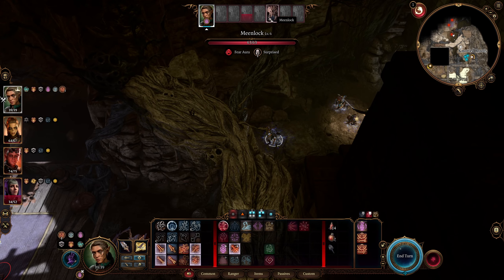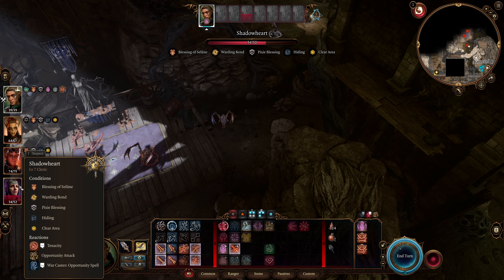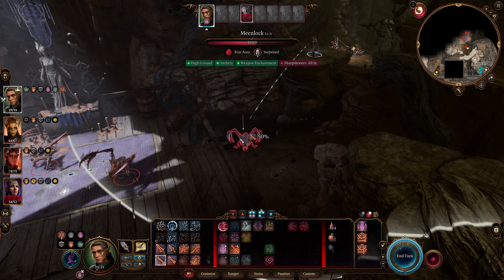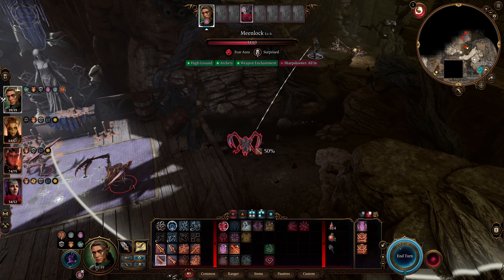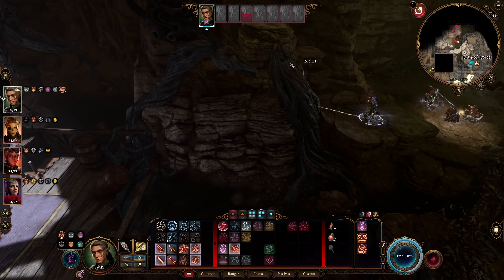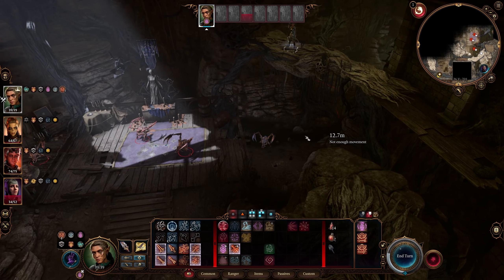We also have darkvision - don't worry about it, we all do right? Only Gale doesn't. I think even Wyll may have darkvision. All of our companions have darkvision apart from Gale. That's good, because not playing with darkvision is a pain in the ass on account of not knowing sometimes where you should be shooting, where you should be placing yourself, and having disadvantage on attack rolls. It's quite bad.